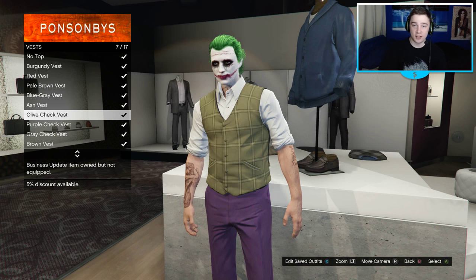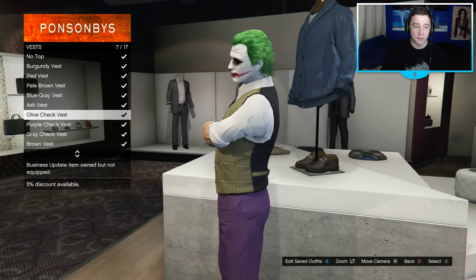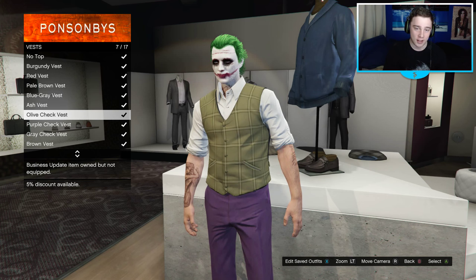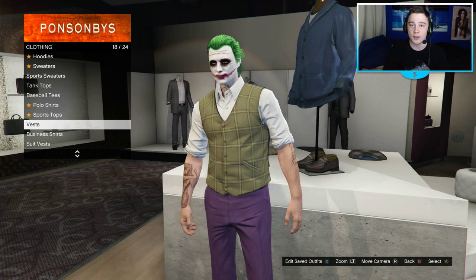Head over to tops within the clothing store and then go to vests. Scroll down to number seven, which is the olive check vest - that's gonna allow you to start looking even more swag and even more like the Joker. Make sure you buy that and then we're gonna move on to the tie and other parts of the clothing.